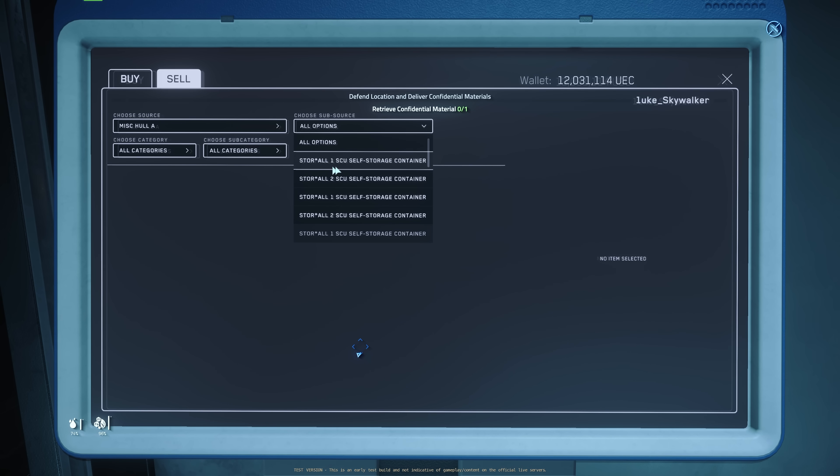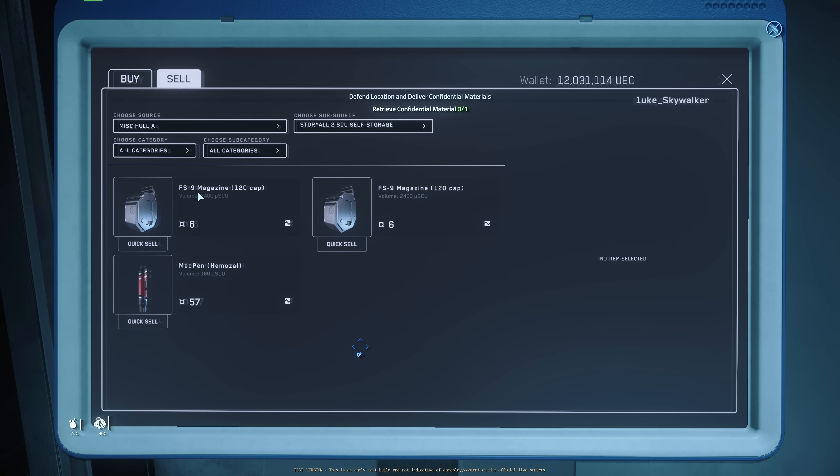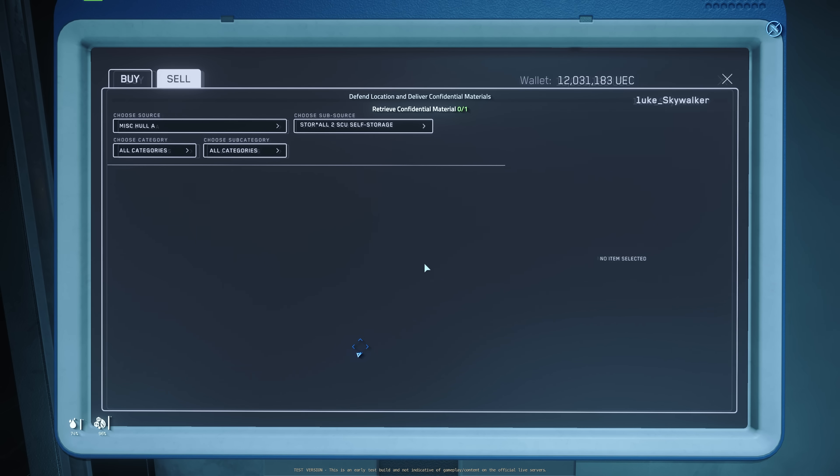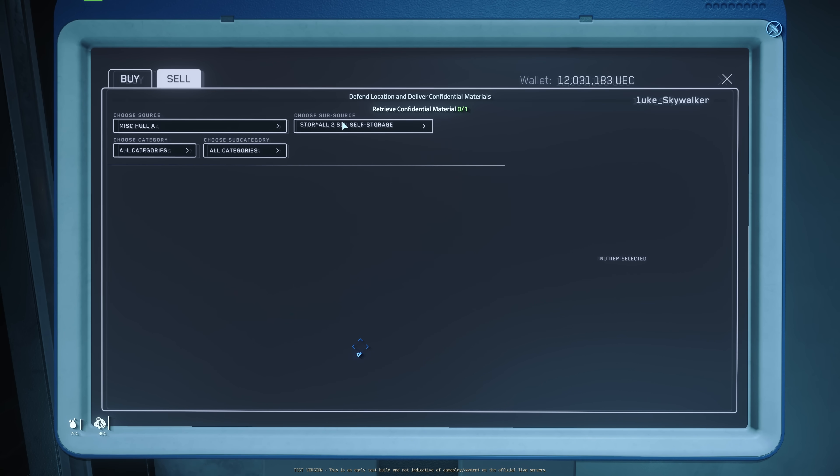The problem is we cannot name them, and we have to search them. This container has some FS9 — we can sell these. I just sold everything in that container that can be sold. So this container — I think I cannot sell those armors here, but I can sell the ammo and the FS9 gun over here. And sold.